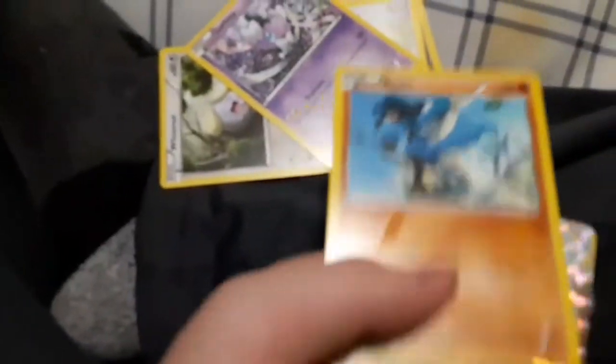First pack we open we already get something good. We got Whirlipede, Mincino, Whismur, Gothita, Riolu, a Lugia Break - damn. Also a Mandibuzz card, trainer, and Virizon. So already something good, I guess I can't complain too hard.